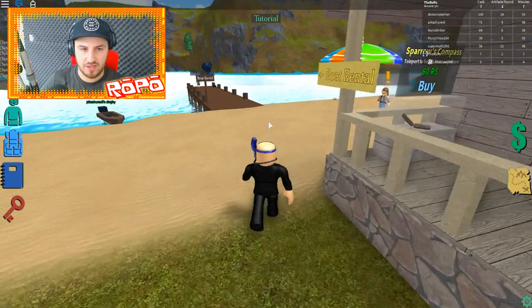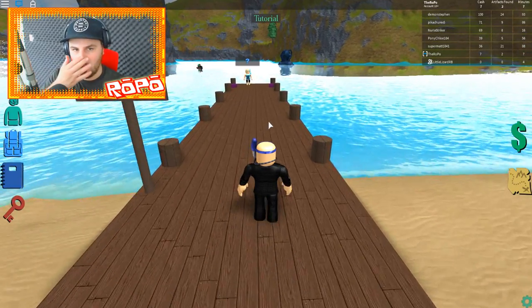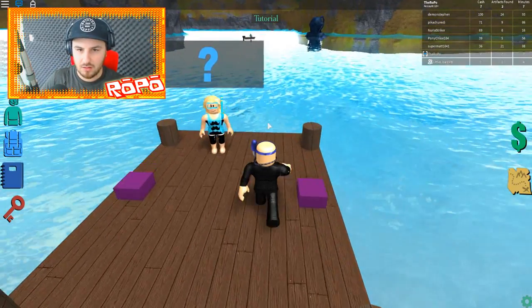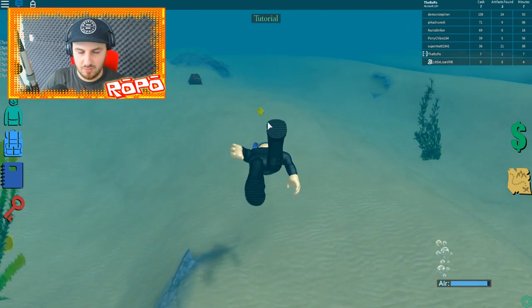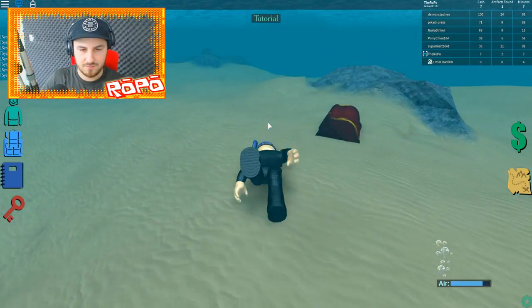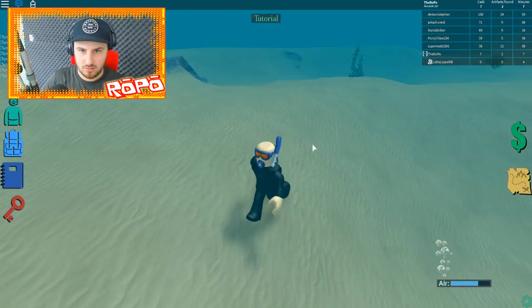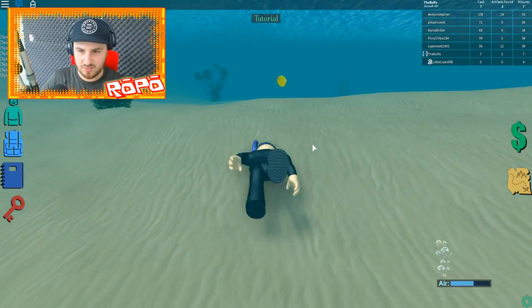Oh, Sparrow's Compass — you can buy a compass. I have a feeling we are gonna have to buy some stuff with Robux. Treasure chest keys — I just found a treasure chest but you need a key to open it. Let me see — I bought a key just there because I had a little something going, so I just got a big Roblox coin.